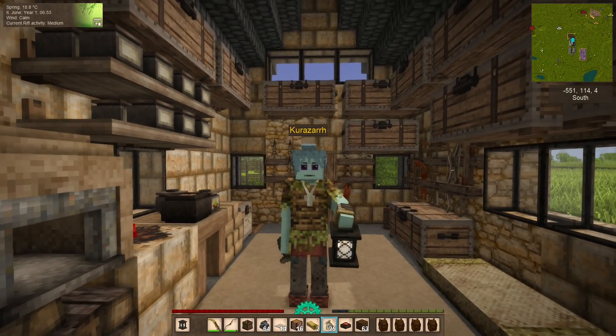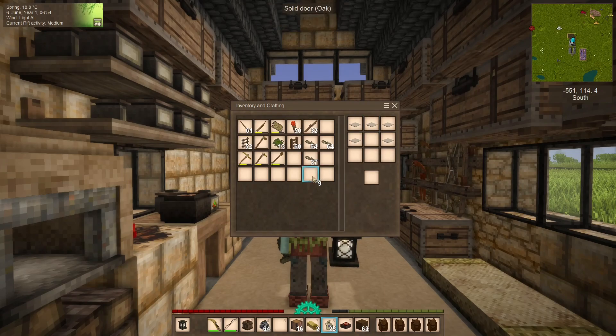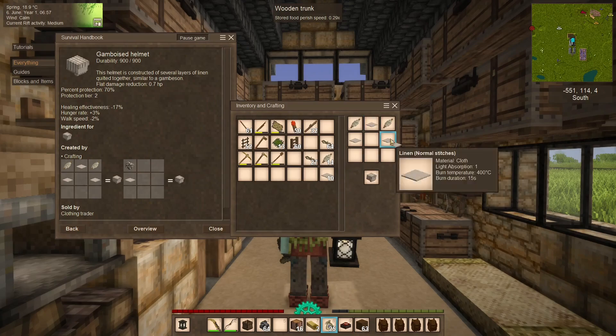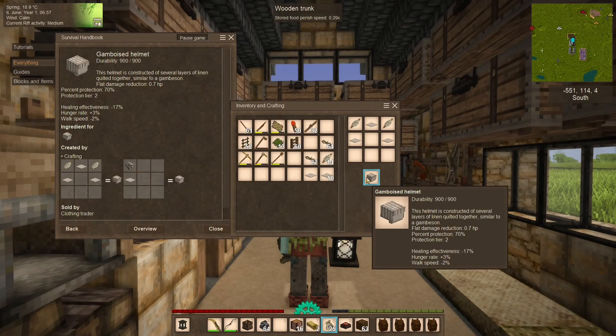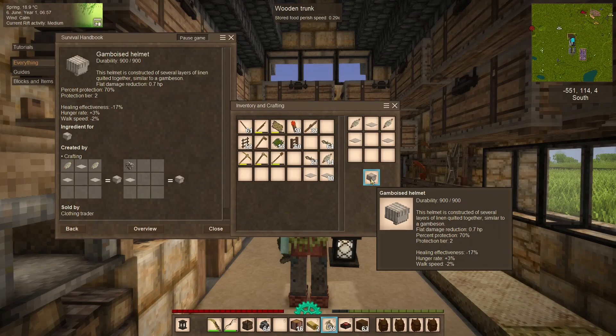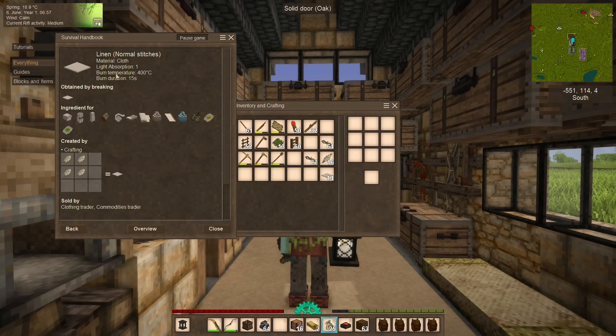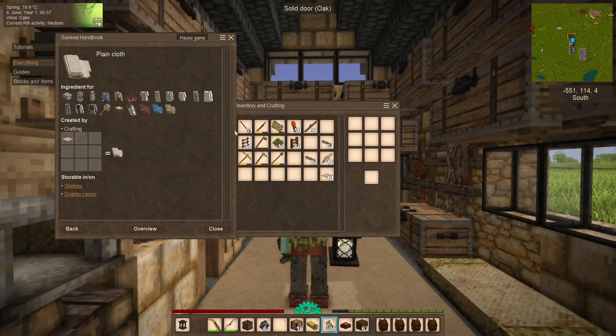Now, if we wanted to, we could just take this regular old linen and make hats and things out of it. We could make some armor out of regular old linen and get some pretty decent armor for wearing around town — i.e., our day wear. However, since we have the class exclusive recipes turned off, we have access to a better form of armor, using not regular linen but cloth. And this comes in a multitude of colors.